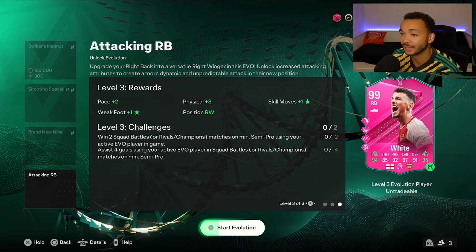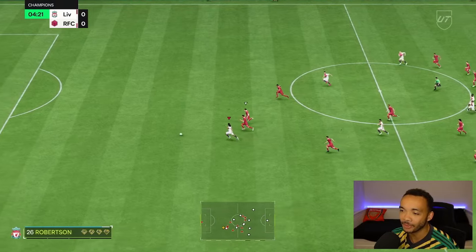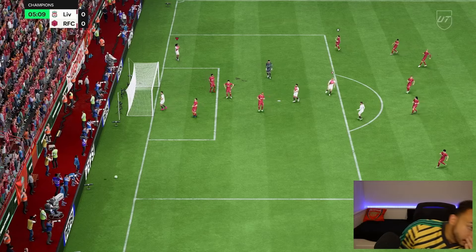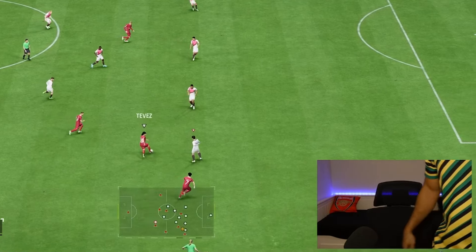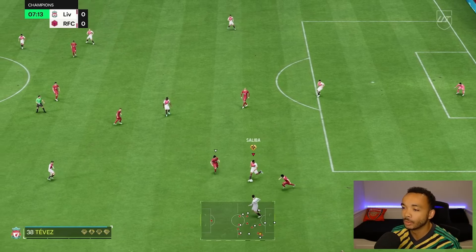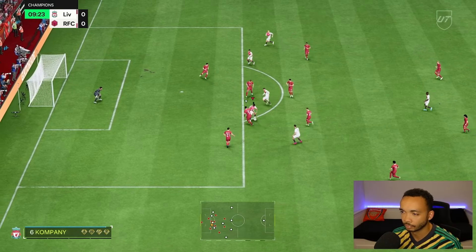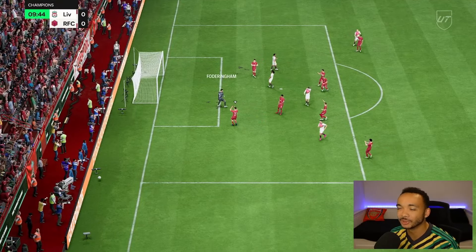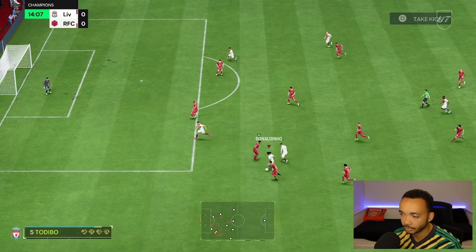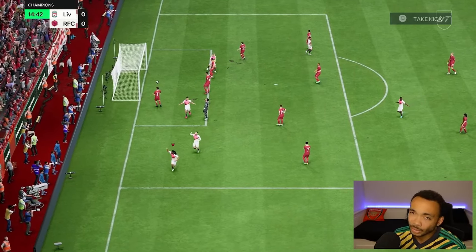Look at this new evolution I'm working on. I can see Dinho up top — he's gone again. How do they always leave him one-on-one? Where's your keeper when I round him? Going on the outside — his dribbling is insane. That was really rude.